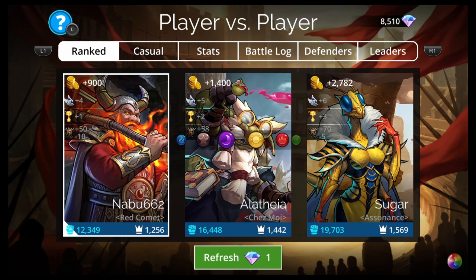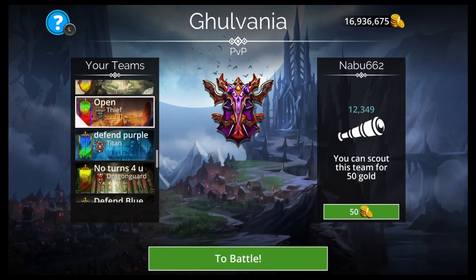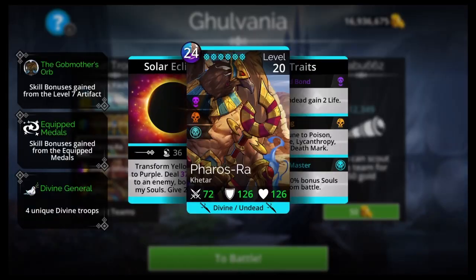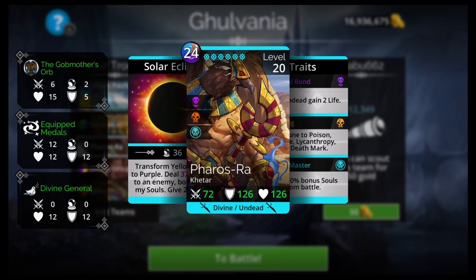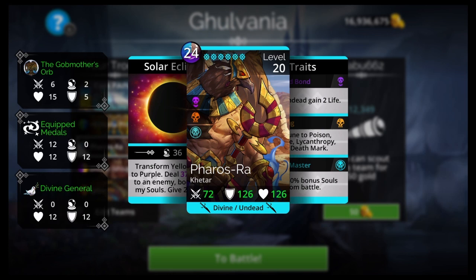If you want to use Ferris Ra all the time — doing Explore Difficulty 1 just for souls, Difficulty 5 for trophies and gold, or even PvP — I have a third team for you. It can handle Difficulty 12 Explore and PvP. I was looking at Ferris Ra and thought about his Divine/Undead type and the yellow-to-purple transform, and decided to build around Divine Ishpala.